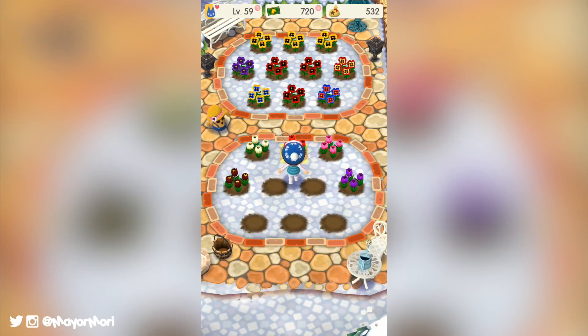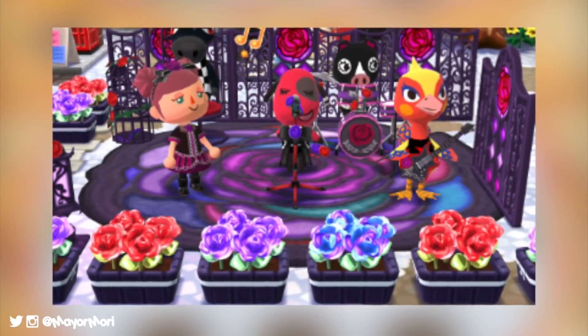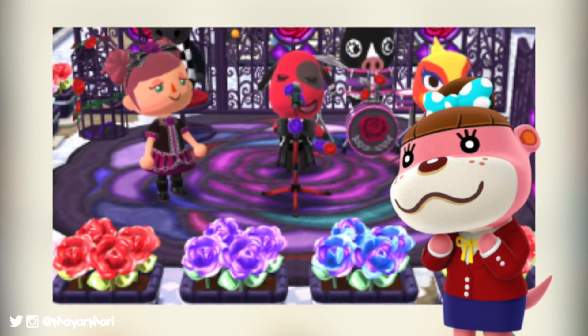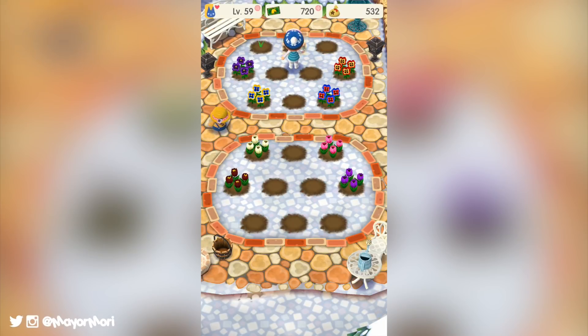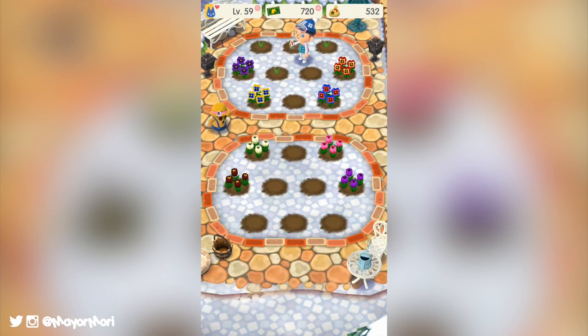Animal Crossing Pocket Camp version 1.1.4 has just been released and it is full of new content. A recent data mine has revealed that over the coming weeks, we can expect to see everything from new villagers to new events. One event will be a brand new garden event starring Happy Home Designer's very own Lottie, who will be visiting our camps for the first time in Pocket Camp. Although not too many details are known at this time, it is expected to begin sometime next month and work more or less the same way as Rover's Garden Safari event did a few weeks ago.